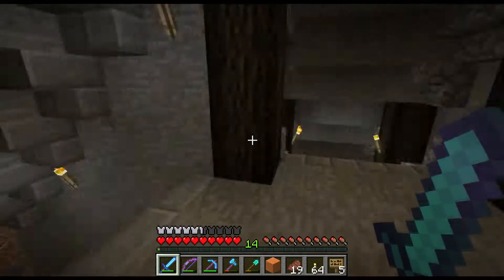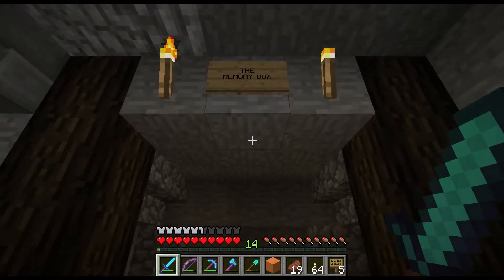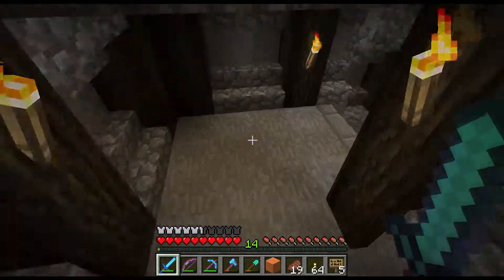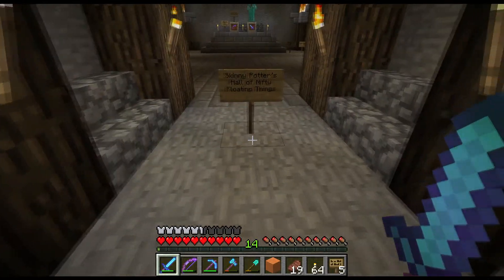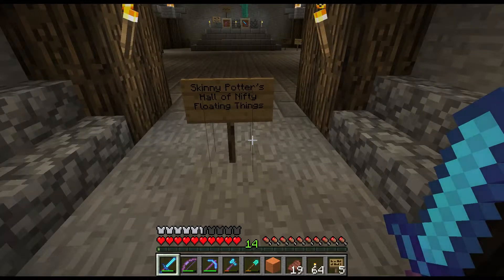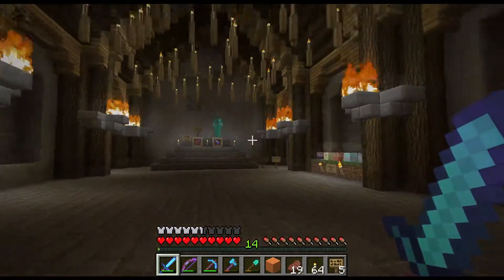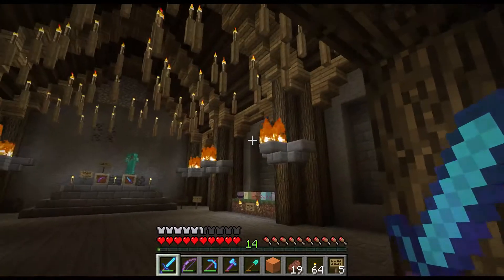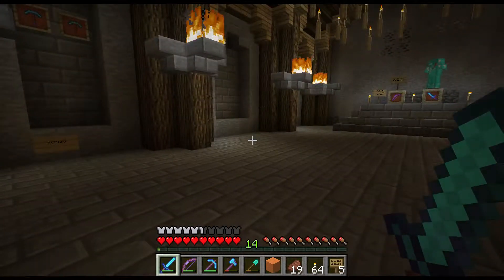More details in here. If you've watched the last couple of videos you'll notice this door wasn't here before — I call this room the Memory Box. We have to be careful going in here because it's not particularly well lit. Liz left me a sign: 'Skinny Potter's Hall of Nifty Floaty Things.' Obviously if you've seen the Harry Potter films, you'll realise the floating candles thing was based on the Great Hall. One of my favourite film franchises. This is a room where we can put mementos and tokens from server events.